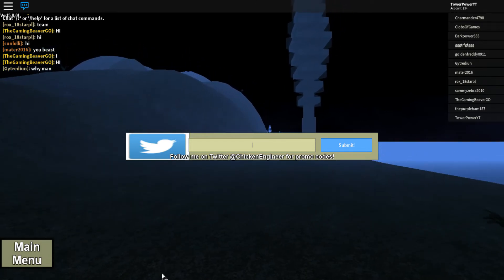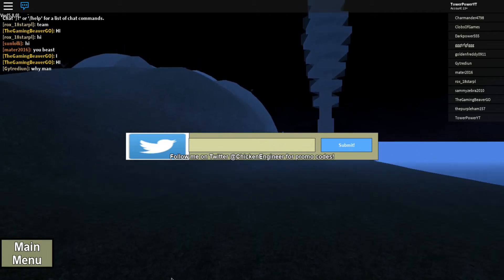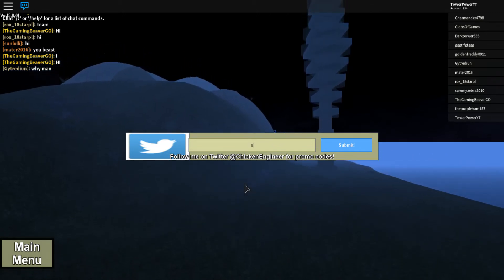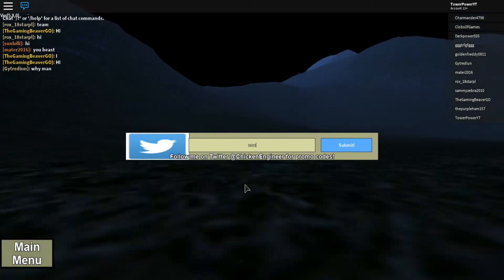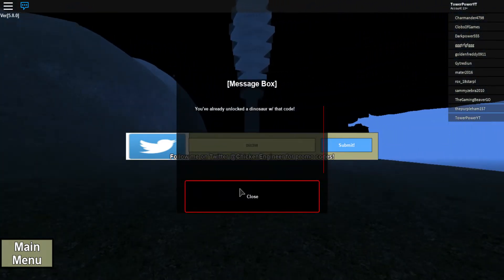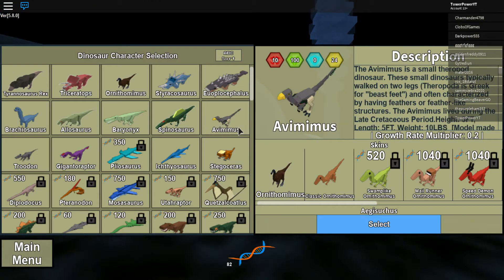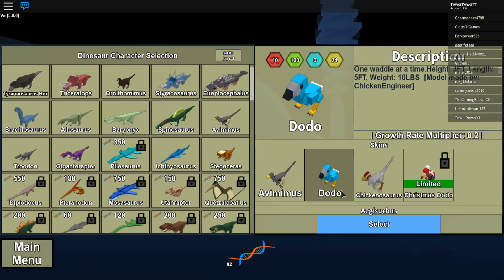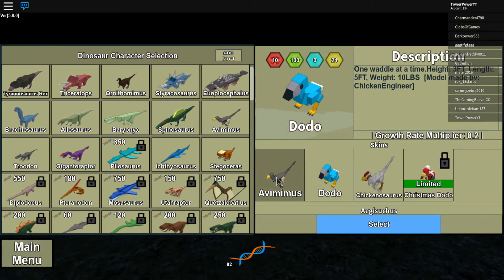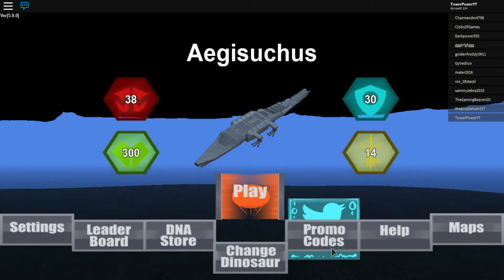Next we've got the Dodo Abymimus — it's the dodo skin for the Abymimus — and that code is 060398. Submit. Yes, the Dodo Abymimus.